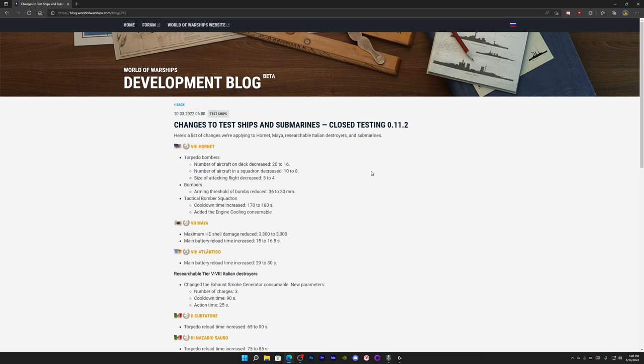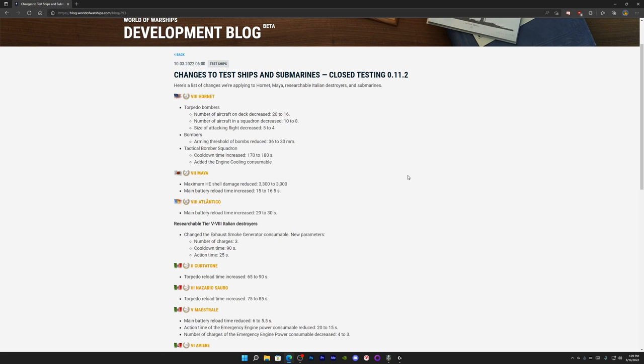Moving on to changes to test ships and submarines: the Hornet is getting nerfed, and based on what I've seen in CC chat it deserves it — it's very strong. The nerf seems appropriate. I haven't played it myself since I stream and make videos, but it does appear to be significantly overperforming.